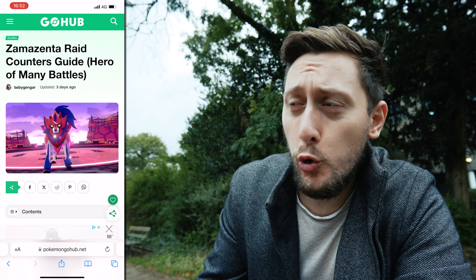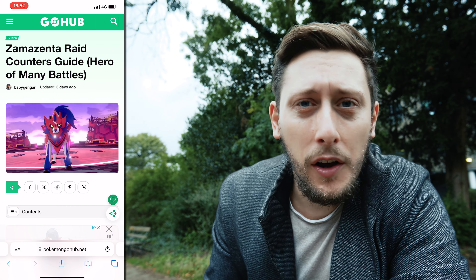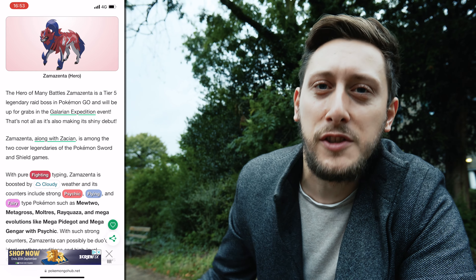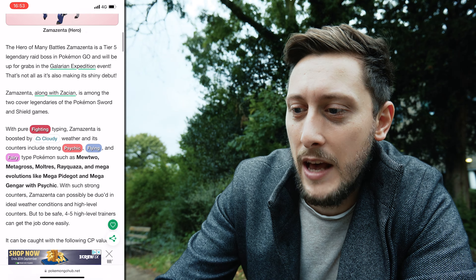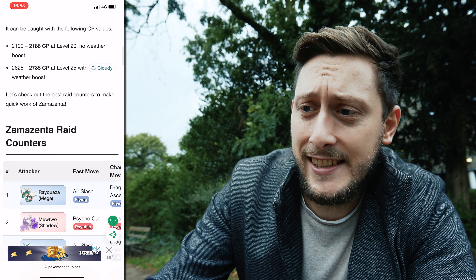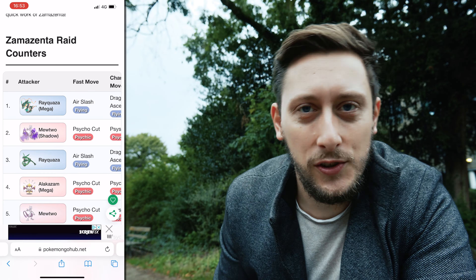Let's talk about some raid counters. It's actually been a while since we've sat down and talked raid counters, and with the updated raid meta based on that 0.5 second timing it's worth having a look. Zama-Zenta is going to be in the five-star raids from October 4th 10 AM local time through to October 14th at 10 AM local time. It's pure fighting type - the counterpart to Zacian - and will be shiny for the first time ever.